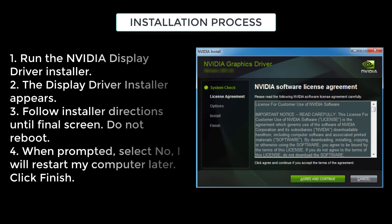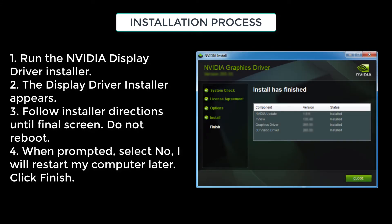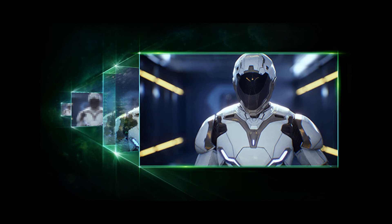To install the Nvidia driver, simply click on the downloaded setup file, click on Agree and Continue, and wait until the installation completes. Do ensure there is no power cut during the installation process in order to avoid any issues.